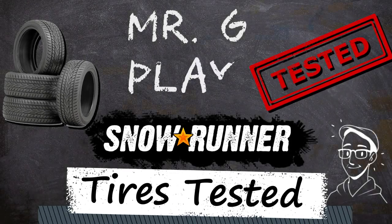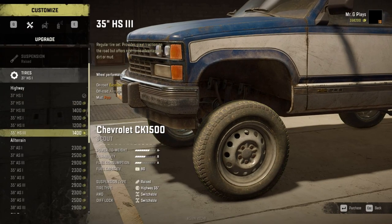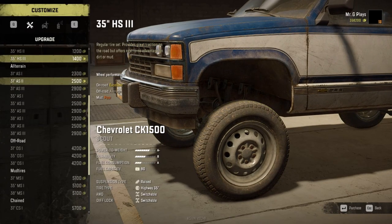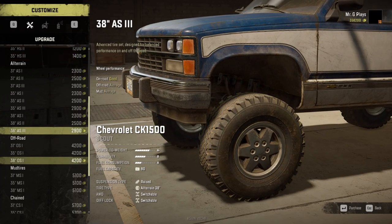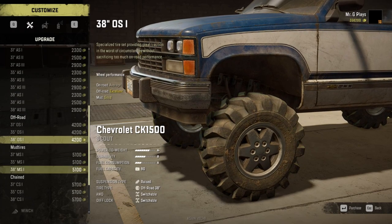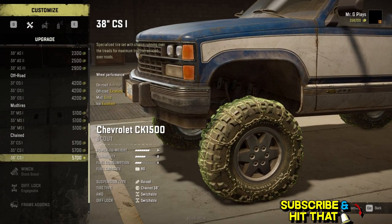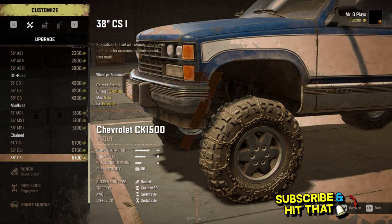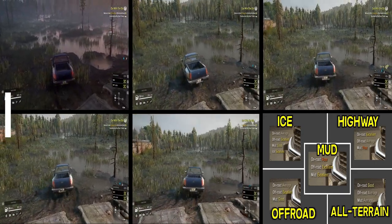Mr. G here with more SnowRunner. Today we're going to test tires — using raised suspension, max upgraded engine on the Chevrolet CK 1500. We're going to test all the different tires, the max version in each category: highway, all-terrain, off-road, mud, and chained. We're going to test them in three different environments: mud, snow, and ice, to shed some light on how much of a difference tires make and what terrain each is best for.